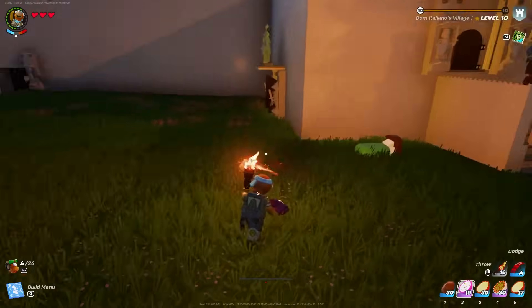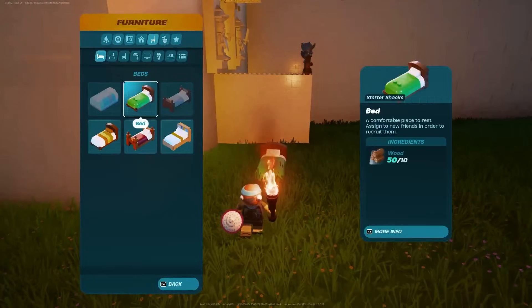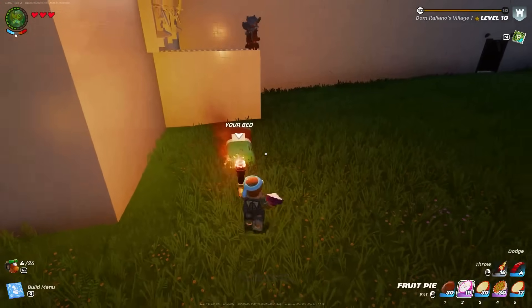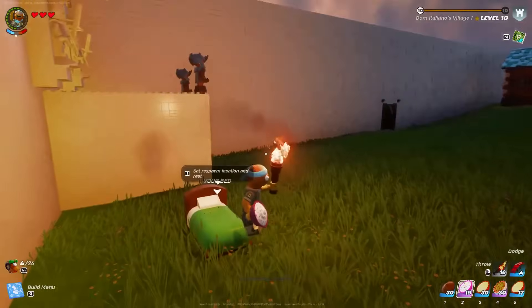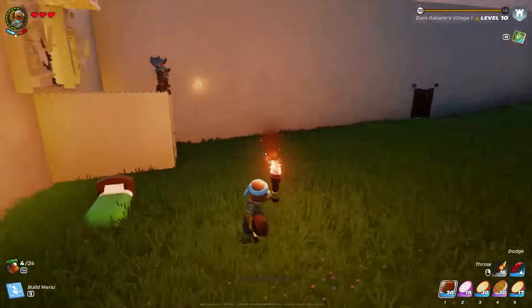The last two things to set this glitch up: have a bed — which is why I mentioned carrying a stack of wood earlier, so you can make a bed no matter where you're at. It takes 10 total wood. The last thing you need is to assign that bed and then have a way to die, like jumping off of a cliff.